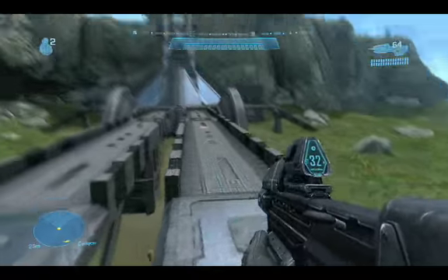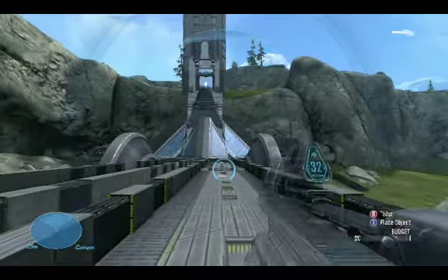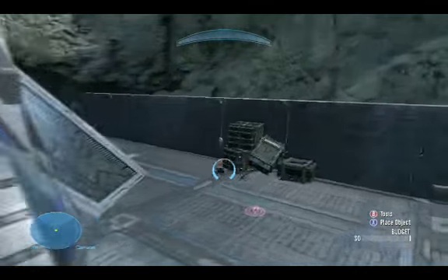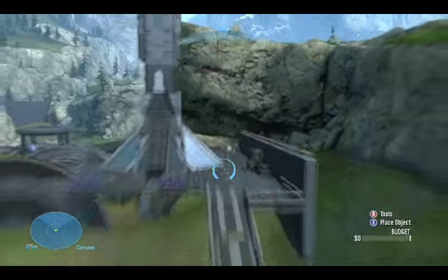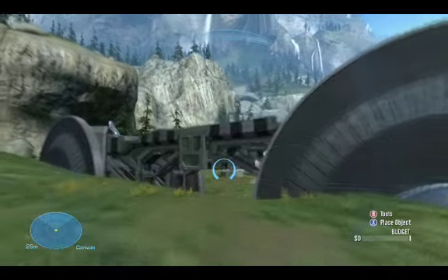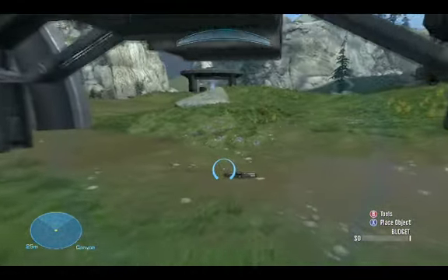Plasma launcher. These two bridges lead to the rocket platform with some more scenery that all looks natural. The bridges lead up there on each side. And in the creek, you have the rocket launcher.